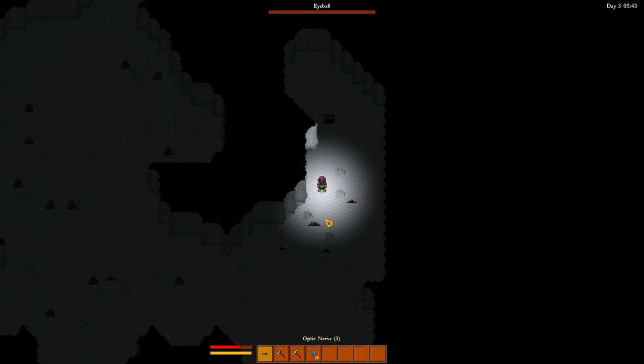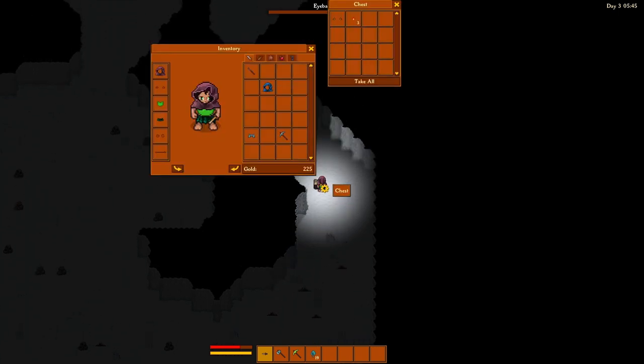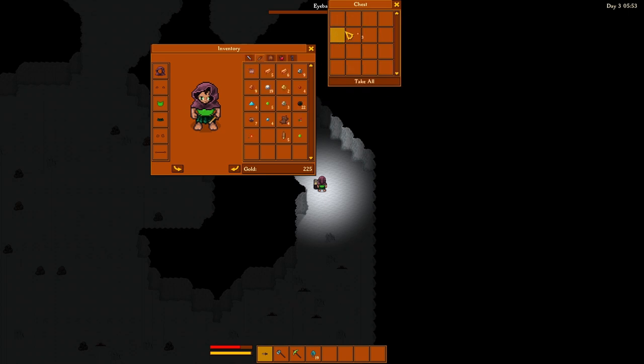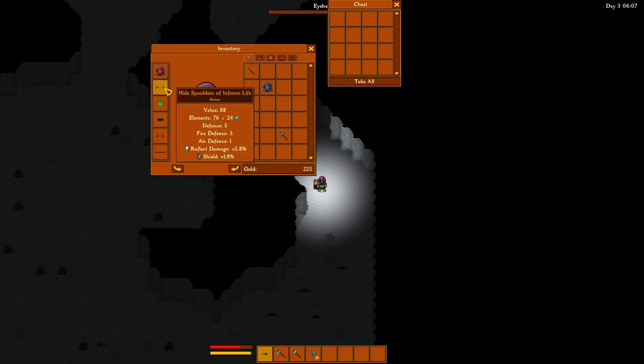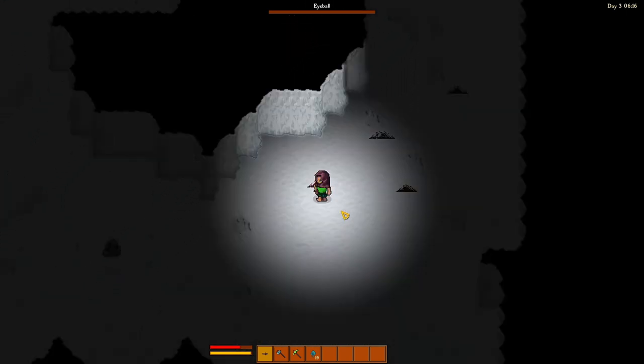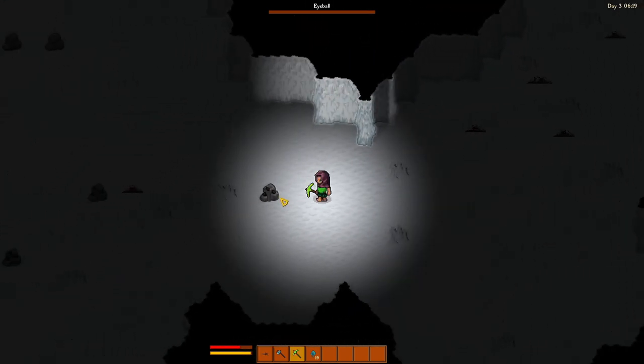That was likely the boss — the one that was a different color. We got some Hyde Spalders of Infernal Life and some Fire Motes. We currently have nothing in our shoulder slot. There we go, and now we have some Hyde Spalders of Infernal Life. It has 5.8% reflect damage. That's still probably largely trivial, but if we can start stacking that up. These are orange text, which if it uses the typical color scheme for rarity means these are like legendary quality. How much were they worth? 88.